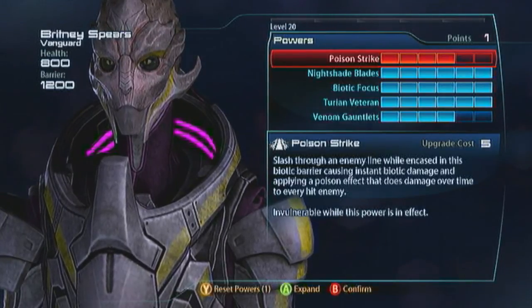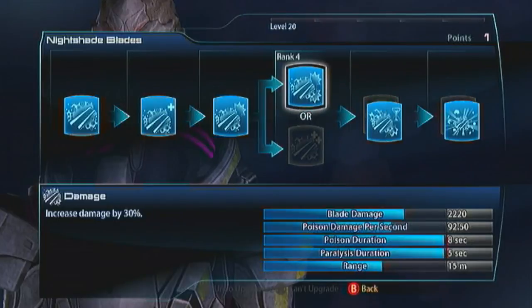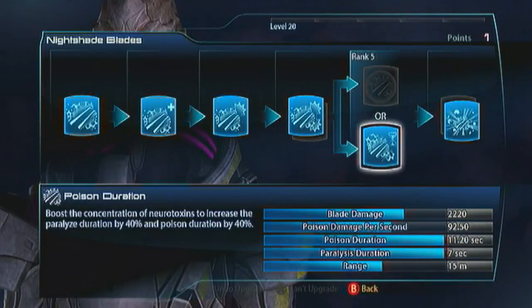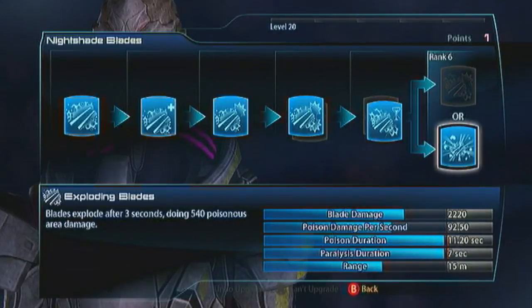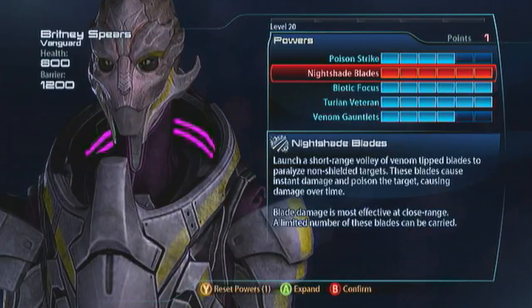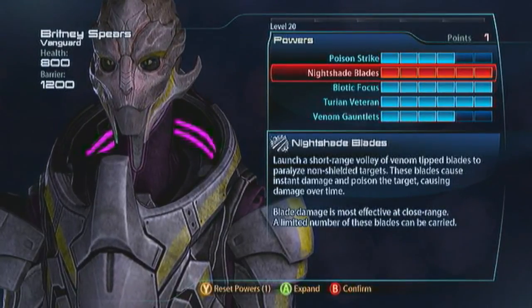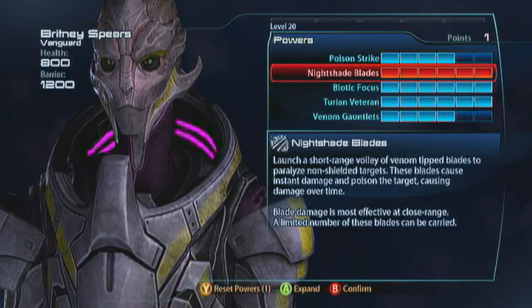Then you've got Nightshade Blades — these are your main bread and butter, and they're badass, like Ballistic Blades. Spec them for Damage, then Poison Duration to really add to the DoT, and then go with Exploding Blades so they stagger the enemy twice just like Ballistic Blades: you hit them, staggers the enemy, three seconds later they blow up and get staggered again. All this time you're doing a lot of DoT. What you can do is Poison Strike and Nightshade Blades and just keep the enemy locked up, applying all this poison — they just melt before your very eyes. Because you Poison Strike through them you literally just end up behind the enemy, they turn around to take you, you stagger them and Poison Strike through them again, you're behind them, they turn around, you stagger them again — that's the dance. You wreck them that way.